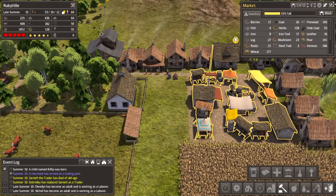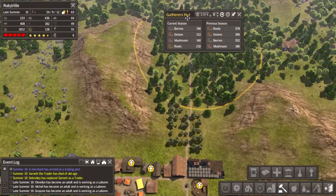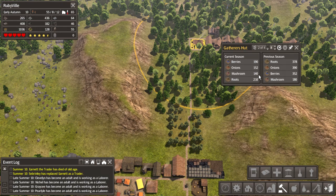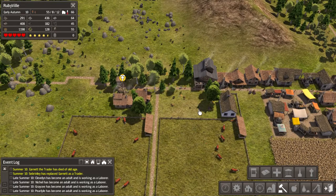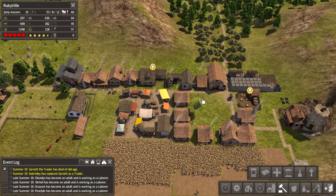This will help us get more compact storage. The gatherer's hut is doing pretty good - it's only late summer so we'll see. Down here workers are clearing trees which will give us plenty of logs, and we have plenty of firewood for winter.